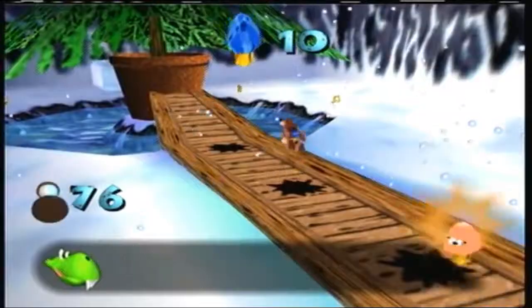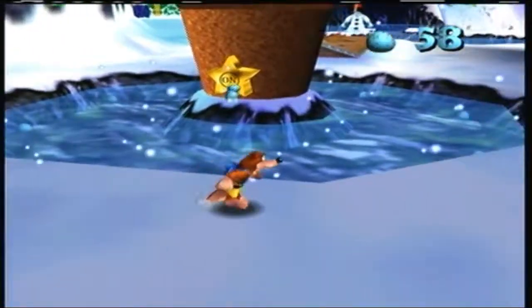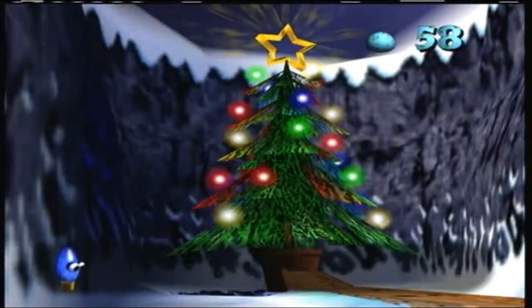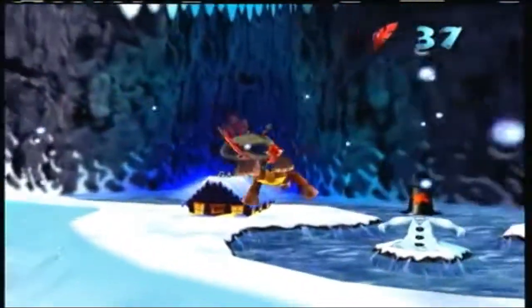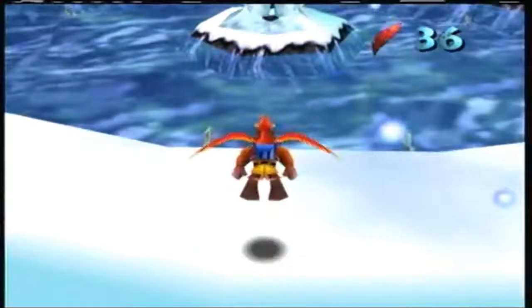First of all, there's a mission where a player must smash Twinkly Munchers in order to get Twinklies onto a tree to prepare for the holiday season and light up the night sky. There are also presents scattered about that you need to find, and a cute little village that all add to the ambiance of the level.